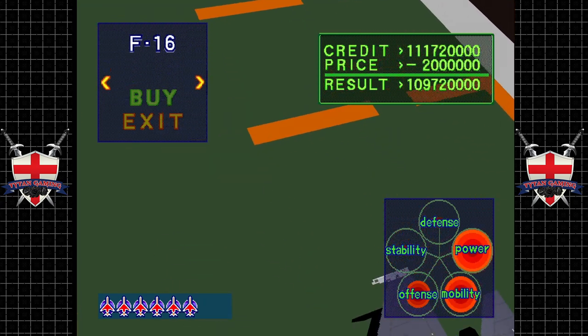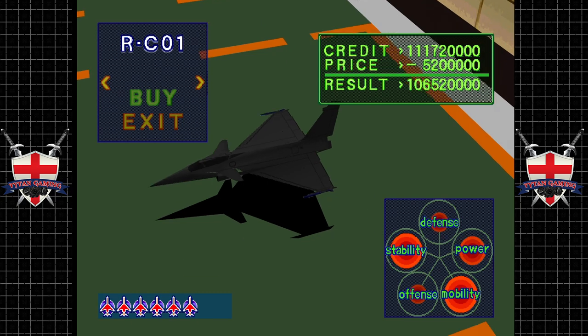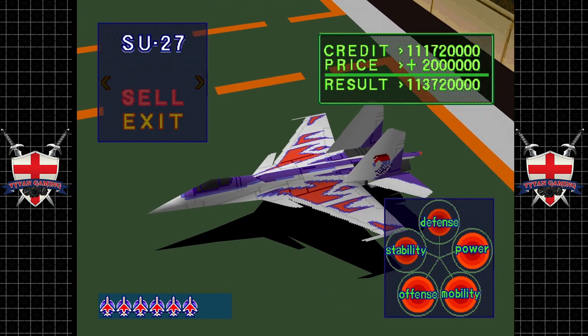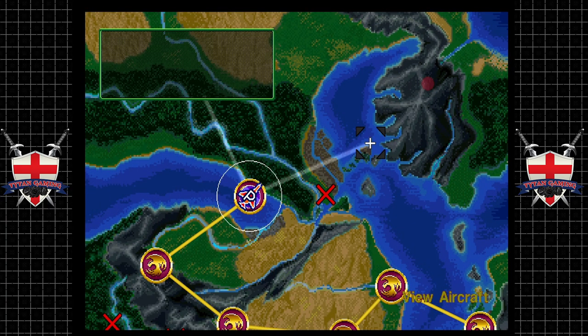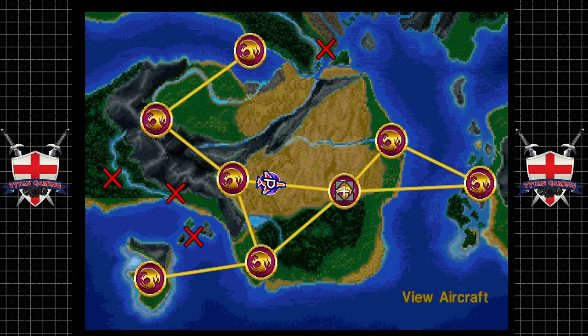New aircraft available: F-4, MiG-29, F-16. I'm sure that's the Rafale - it's not great though unfortunately. There are two of them available. We're not going to bother - it's a fantastic plane but it's not really what we're looking for. So that's mission 13.